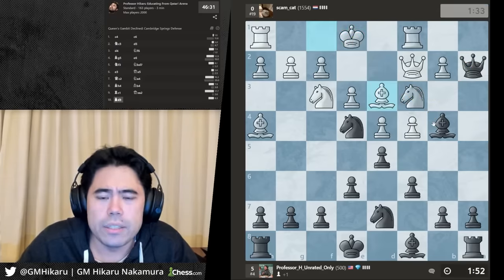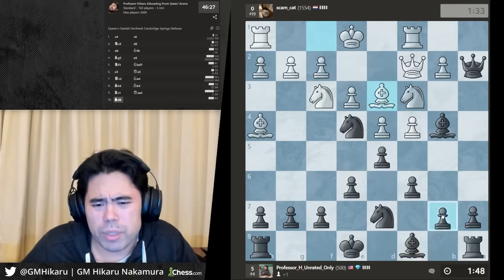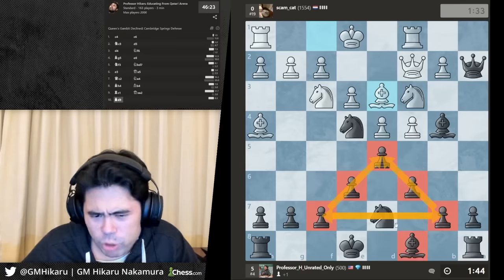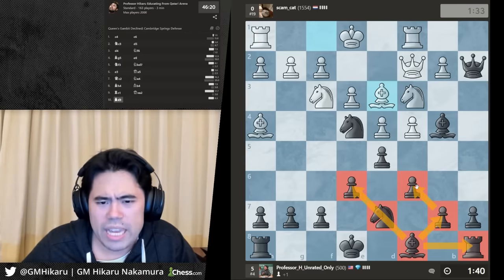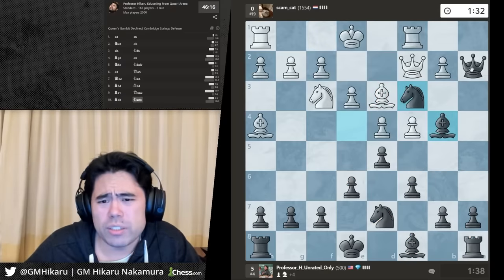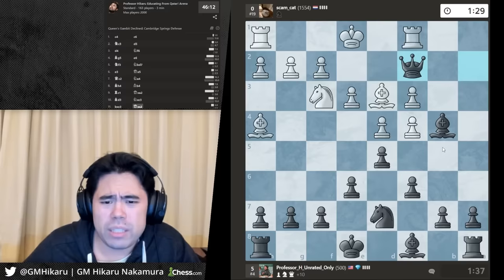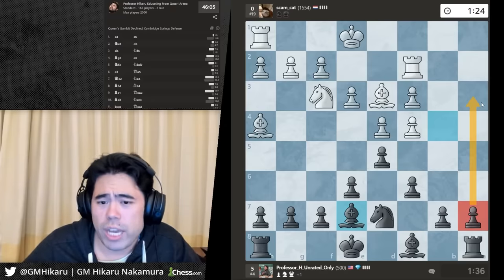He gets bishop d3. I've got this nice little mini pyramid, but no development on the queenside — the bishop and rook are very passive, too much stuff in the way. Since I'm up a pawn, I'm going to trade off the queen so with queens off the board it becomes a lot less dangerous. I can develop without getting attacked very quickly and push the extra a-pawn down the board.